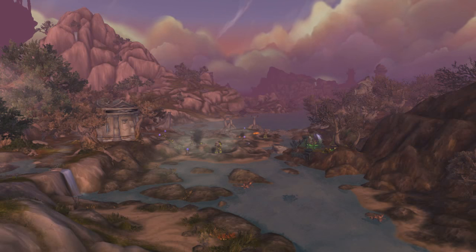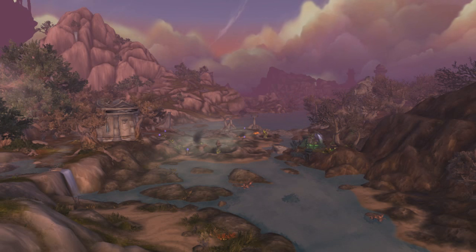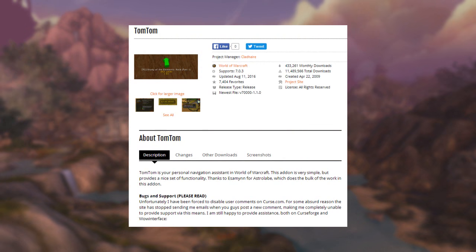In Azsuna, there will be crystals that periodically spawn within various open areas and caves. These crystals are pretty big and stick out like a sore thumb. So first of all, you want to go ahead and download the add-on TomTom. This add-on allows you to see coordinates on the map which you have manually entered through your chat box. All coordinates and the link to TomTom can be found in the video description.